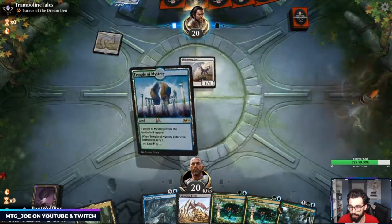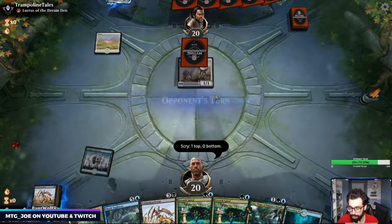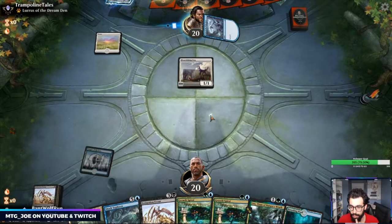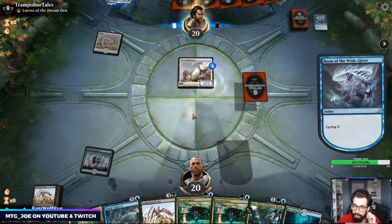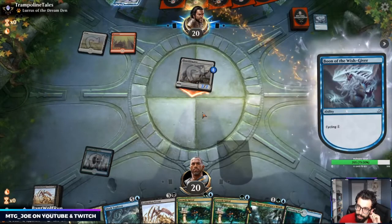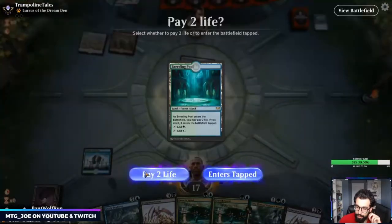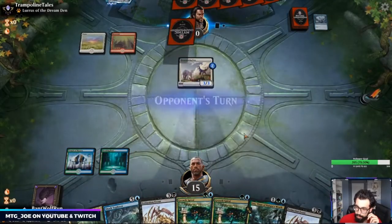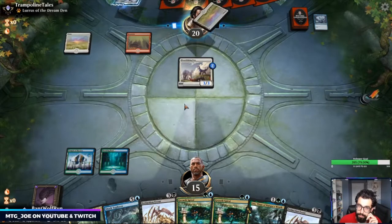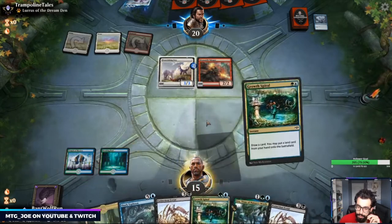This is likely the cycling deck, so Extinction Event is good — that's perfect. I'm going to keep the other Extinction Event too. Next turn I can Growth Spiral. They might be missing a land drop here — no. Also, with our removal exiling being good, I have the Ashiok main to exile their graveyard. Really just want an untapped land here. It's the stinger — let's just do this now to save time.